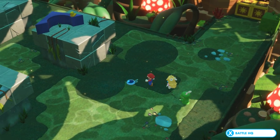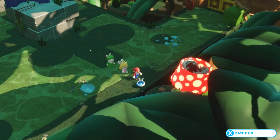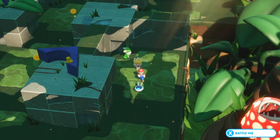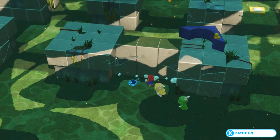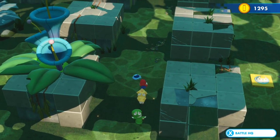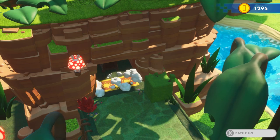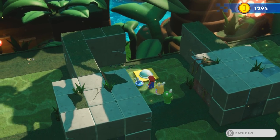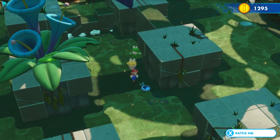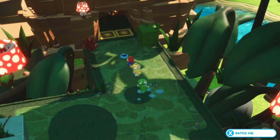It's got electricity running through its head, so that does not seem very pleasant. Oh, look at that! There's a piranha plant inside that lamp. So that's a dead end — can't go that way, can't go this way either. I can, however, take this route, and that will allow me to access the treasure chest. So that's great, I will go collect that and see what else is awaiting ahead.